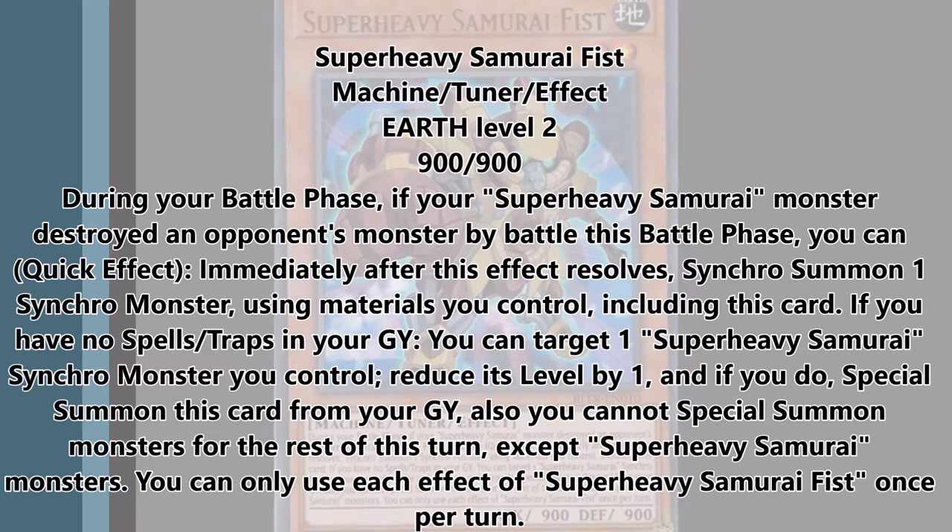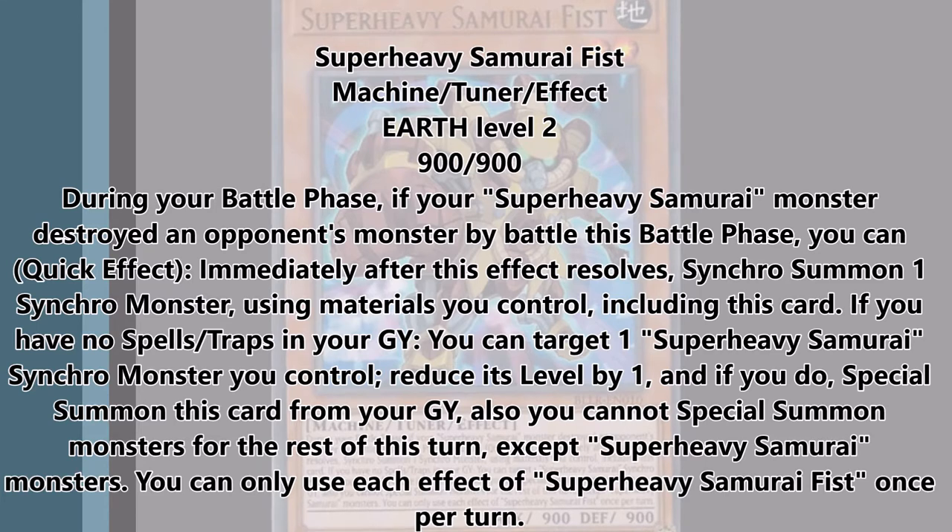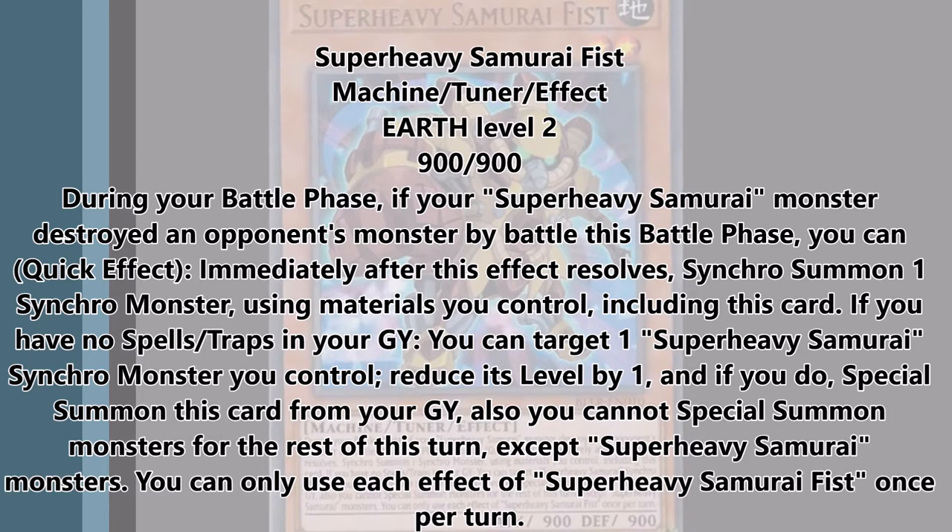Now, the best part about this card is that if you have no spell or trap cards in the graveyard, you target a Super Heavy Samurai synchro monster you control, reduce its level by one, and then you special summon this card from the graveyard. And you know, the whole — you can't summon except for Super Heavies for the rest of the turn. So he's kind of like a level eater for Super Heavy Samurai synchros. It doesn't matter the level of the synchro, there's no level restriction, as long as they're on the field and they have at least two levels, you can summon this guy.